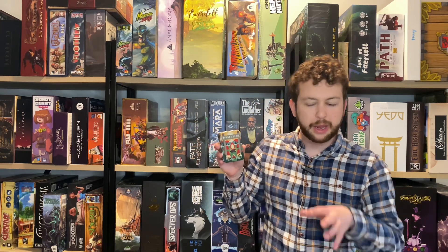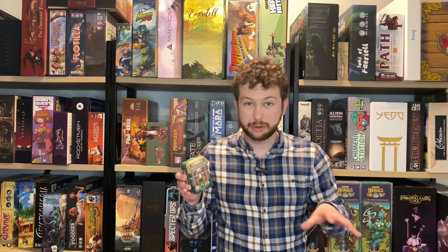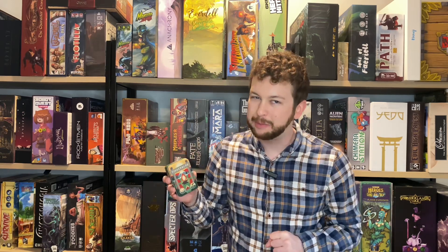Hey guys, Tyler with Meeple Mountain here bringing you another board game review, this time from our friends at Alley Cat Games, who've given us a review copy of their travel-size dexterity game for two to six players: Tinder Blocks. In the game of Tinder Blocks, you and your opponents are working to build a campfire together, but if anybody messes up and knocks any of the lumber or fire out of the campfire, they're eliminated, and you keep going until only one campfire builder remains.